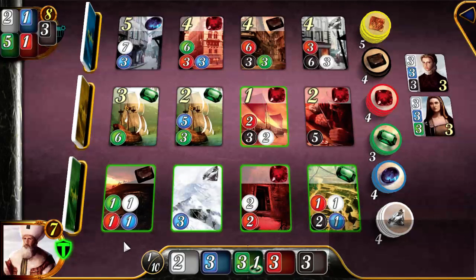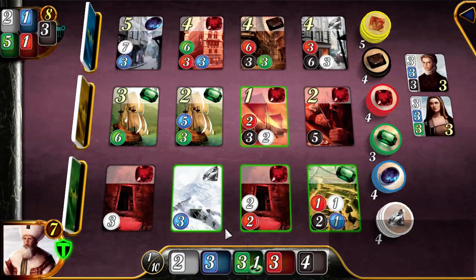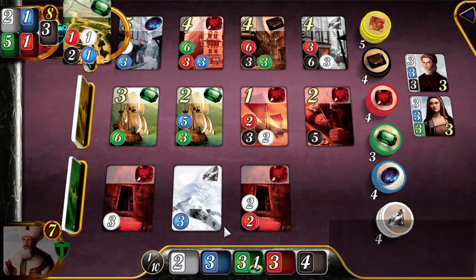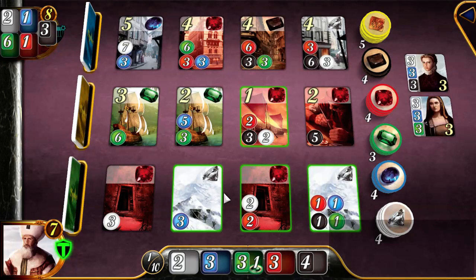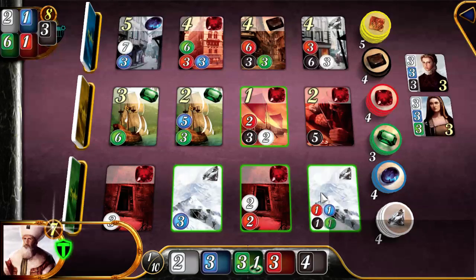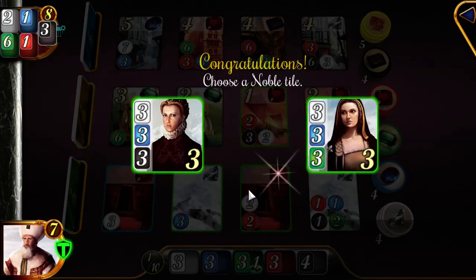Perhaps I want to take this onyx card, because there are a lot of cards that require onyx to purchase. I'm gonna take this one — even though it doesn't immediately score me anything, it does make it cheaper to afford other cards. We're gonna take the one my opponent could afford and put it out of reach. And I have to choose a noble.